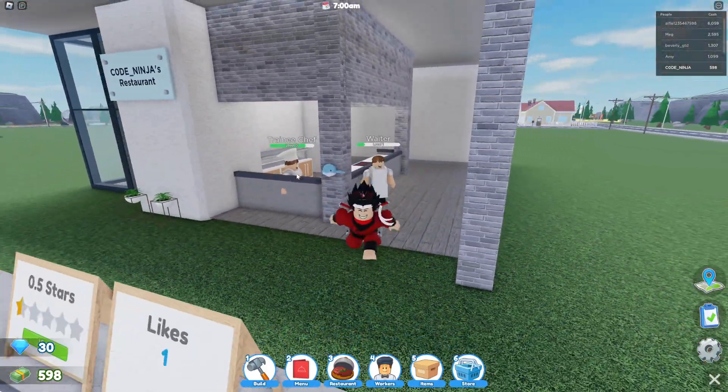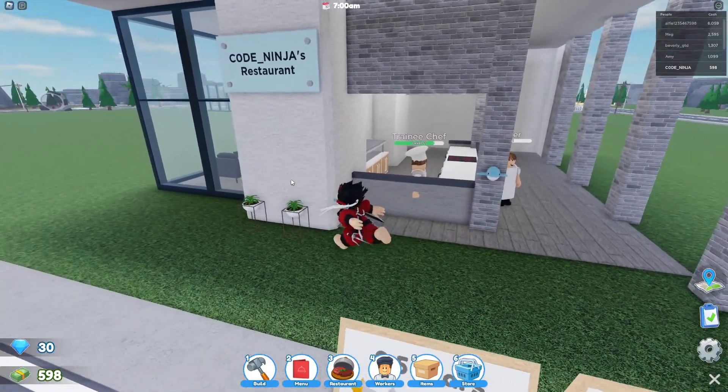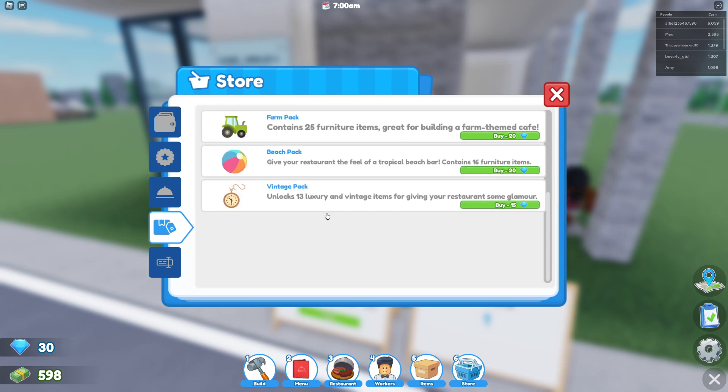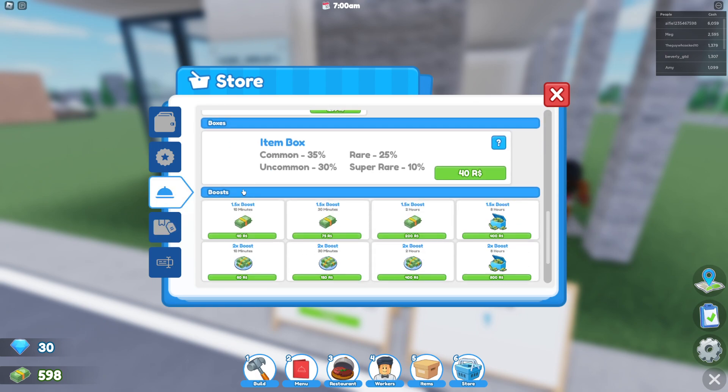You can cook food inside of this game and also level up your staff and sell food. You can redeem a bunch of codes in this game, and you can buy all of this stuff with gems.